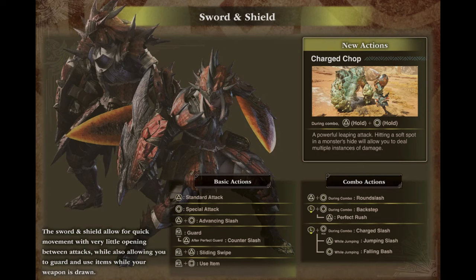R2 plus triangle is sliding swipe, which I'm assuming is just sliding slash renamed. In previous titles, R2 plus triangle was rising slash. Even though rising slash looks like it can still be performed after certain moves, not being able to perform rising slash out of guard is a little tragic considering how integral it was in previous titles, even in older generations. I'm not confident that sliding slash can make up for the usefulness of rising slash, so tentatively I see this as an overall nerf.